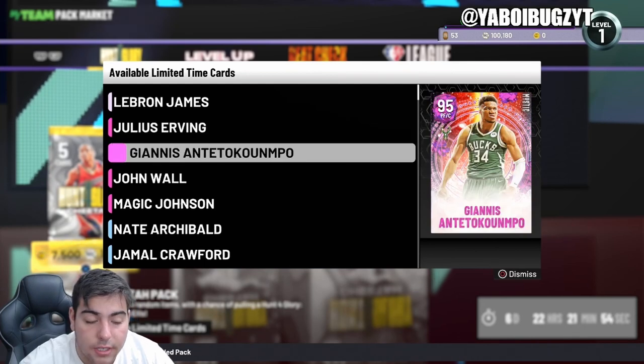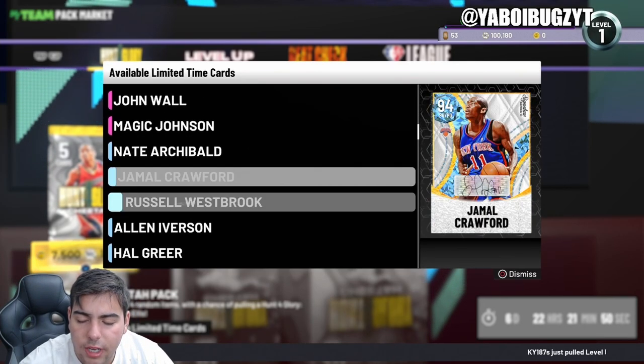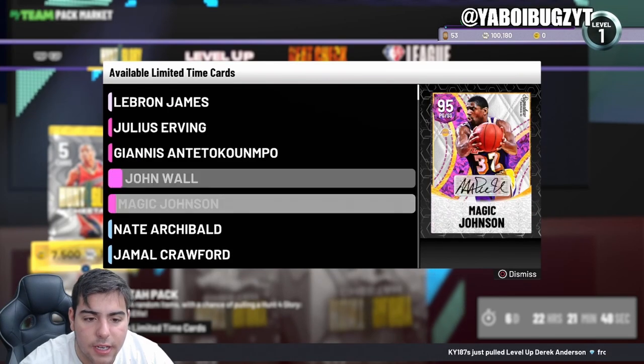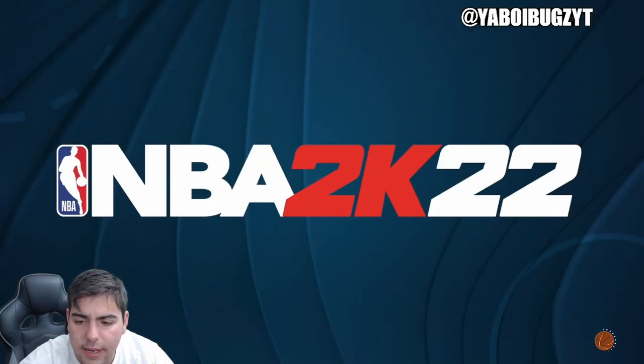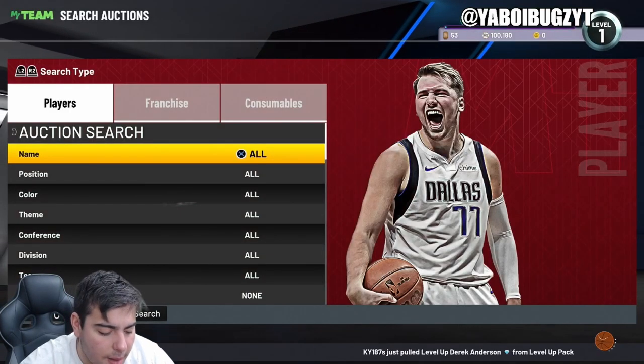We're also going over some of the new content they put out today. They just released Giannis' big diamond and LeBron's galaxy opal, so it looks like they're releasing a certain amount of content each week, which I do like a lot. I do not mind this whatsoever.